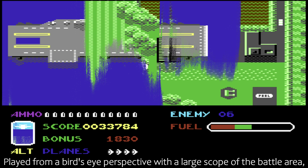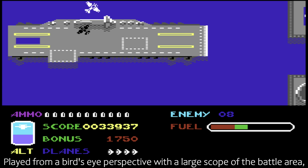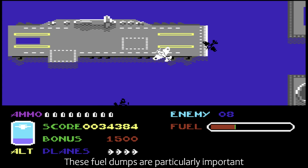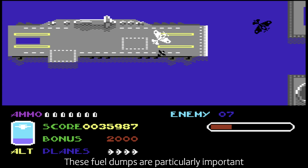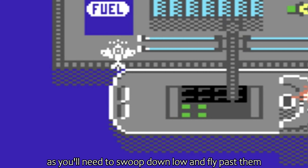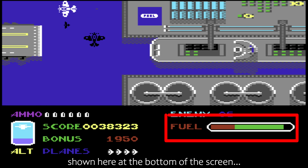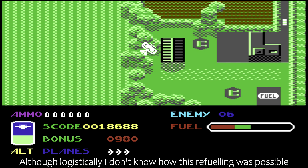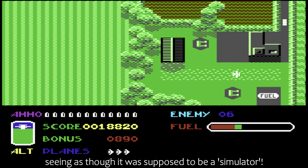Played from a bird's eye perspective with a large scope of the battle area, complete with enemy fighters, ground obstacles, and fuel dumps. These fuel dumps are particularly important, as you'll need to swoop down low and fly past them to top up your fuel gauge, shown here at the bottom of the screen. Although, logistically, I don't know how this refuelling was possible, seeing as though it was supposed to be a simulator.